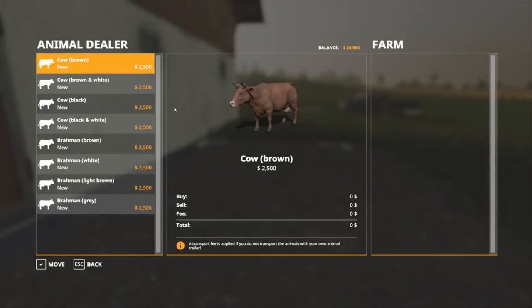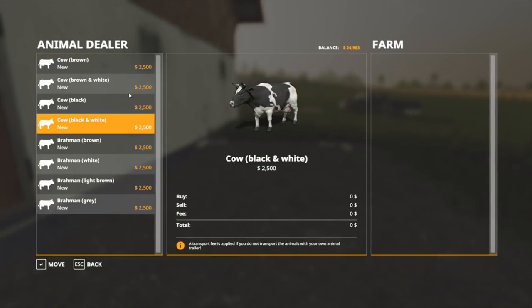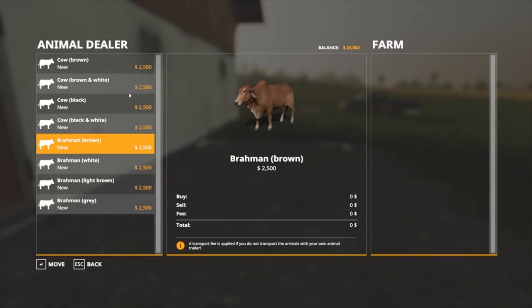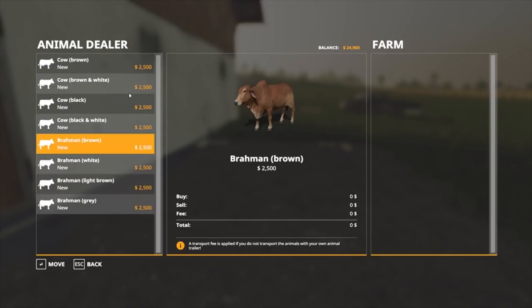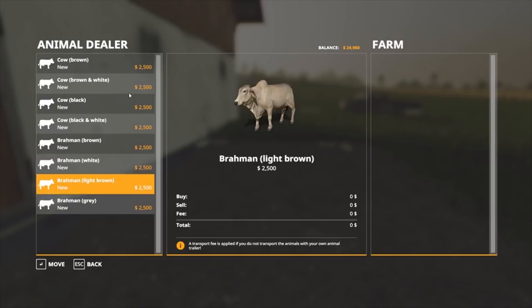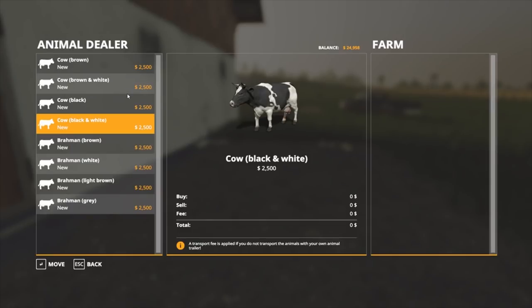Let's have a look — how much are they? Two and a half thousand. Brown and white, black and white — we've got Brahmins, brown, white, and gray. I'm not sure why you would have Brahmins because they don't produce milk. Well, maybe they do — I'm not quite sure, they've got udders so possibly.